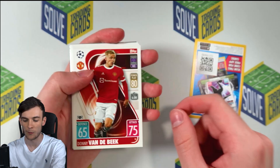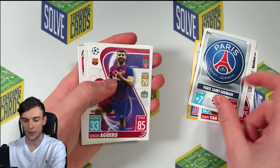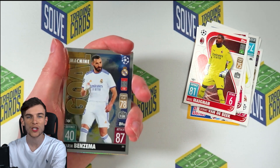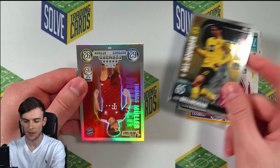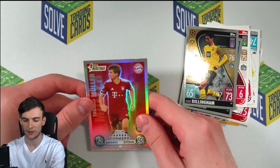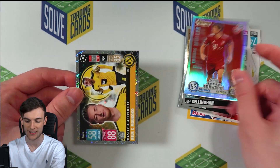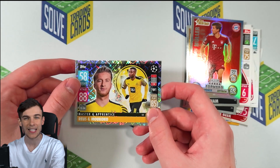Let's see what you get in a £2 pack. We have got Van Der Beek, Kai Havertz, PSG Badge, Sergio Aguero, a Goal Machine, Karim Benzema, and Jude Bellingham. That's a lovely card. Thomas Muller — look at the shine — Thomas Muller Heritage. And then Master and Apprentice: Reus and Moukoko.